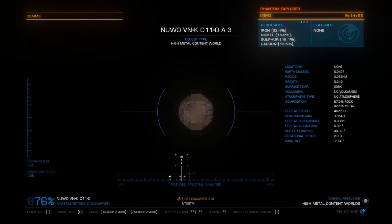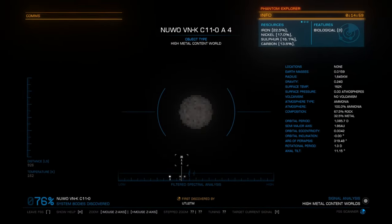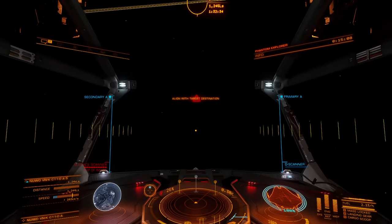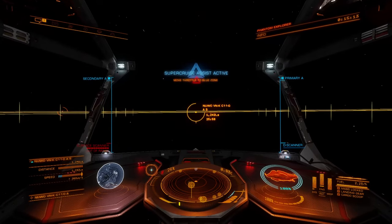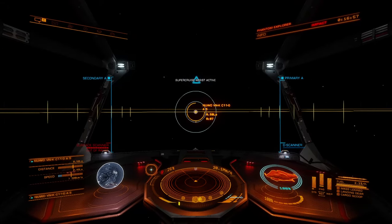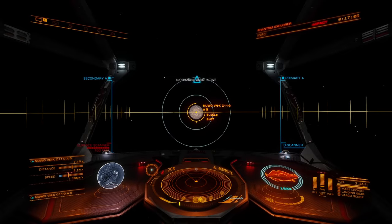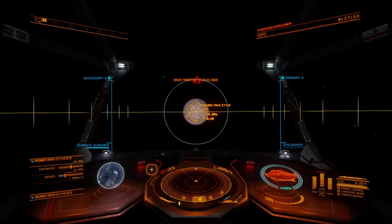We have a couple of high biology sources here — a Biological 4 and a Biological 3. So we're definitely going to stop here and check those out. Approaching the planet, it's time to get some scanning done, then we can find out what goodies we might have on this body. Really looking forward to finding something different. The Alioida on the last planet was pretty different — I've never come across that before, and based on at least one comment I received, some of you haven't either.